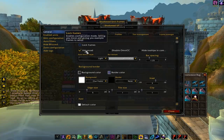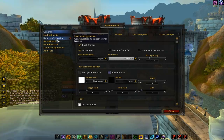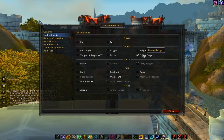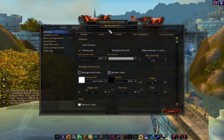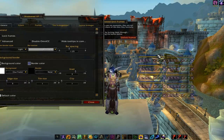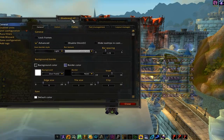Alright guys, we just recently configured our target and focus frames, so let's go ahead and get to something more fun - let's try the arena frames. I'm going to click Enabled Units, disable focus and target, and enable arena, arena target, and arena pet. Now I want to unlock the frames. These are our arena frames here and we've got the arena pet, arena target, and by default they're a little bit wacky but we can go ahead and change that.